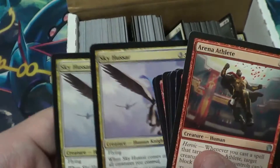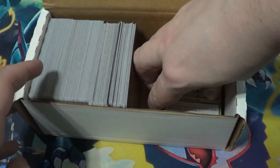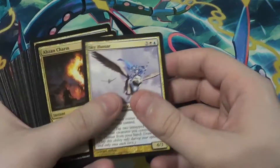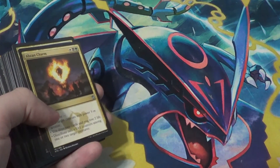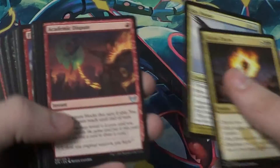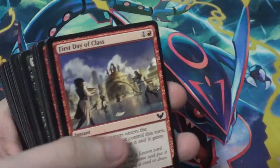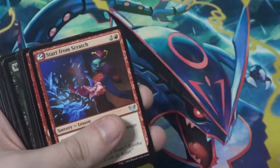Sky Hussar - and there's more Sky Hussar down there. But that is probably it for today. Thank you all very much for your support. Please remember to rate, comment, subscribe, and check out all the cool links in the description below - Facebook, Twitter, etc. Some of these cards have backs - I'll dig those out and show them in the next video. Thank you all once again - I'll see y'all next time.